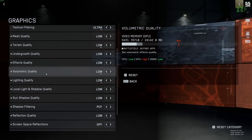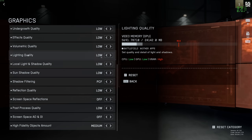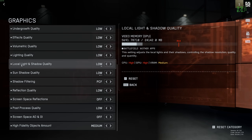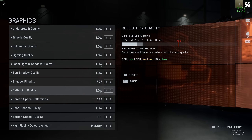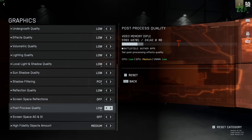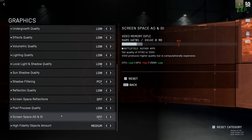Volumetric quality with shadows is probably the parameter that provides the most FPS gains — comparing ultra to low you can expect a 12% boost, though the game looks a bit flat at low. Lighting quality doesn't make a huge difference but low is a little better for visibility. Local light and shadow quality, sun shadow quality, and shadow filtering — all at minimum for a nice 15% boost. Reflection quality at low, as it can randomly drop your FPS. Screen space reflection at off. Post process quality at low — about 1% per bracket, but the game looks very blurry at ultra. Screen space AO and GI at off for a nice 4% boost. The last setting is pretty much CPU-bound — go with medium, or even try high, but if you have a bad CPU it will hurt your FPS a lot.